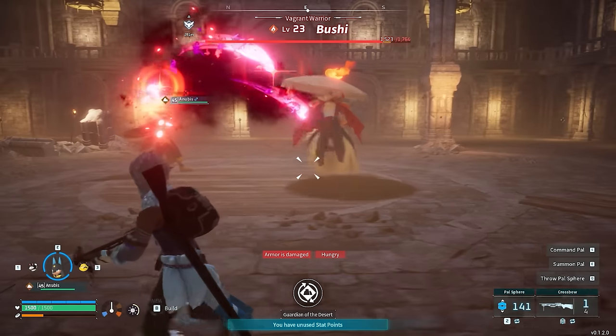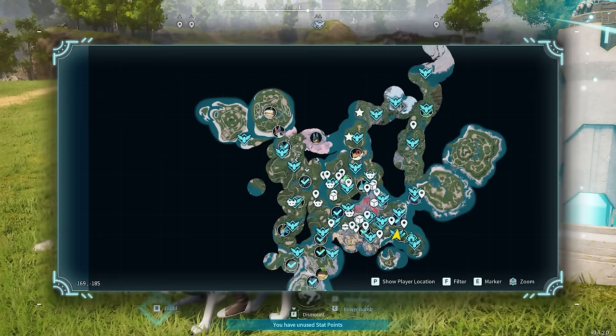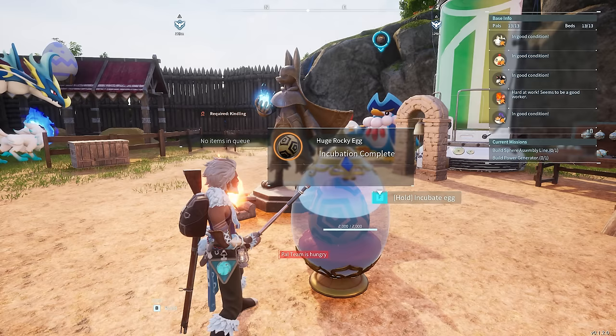Anubis is one of the most insane pals you can get in Palworld, but unfortunately it comes pretty late into the game. It's a level 47 and quite difficult boss you can find on this side of the map, however you can get it much much earlier than that.